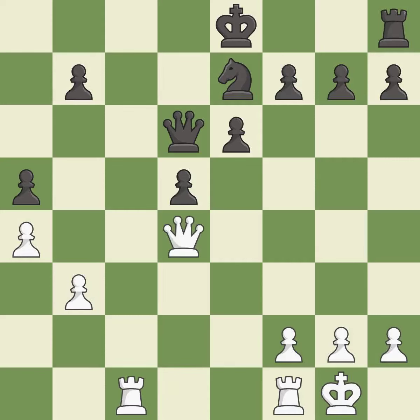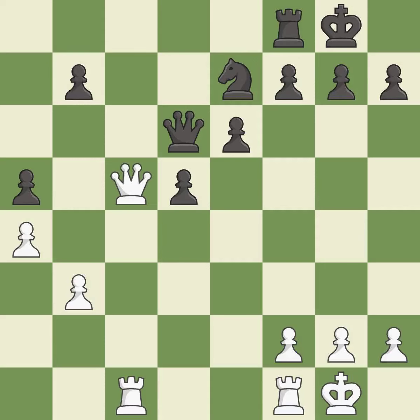This connects the rooks, which helps them coordinate together in the future. This is the only good move — it is a great move. This defends the attacked pawn — it is best. Only one move worked there, and this wasn't it. This misses an opportunity to fork pieces — it is a miss.